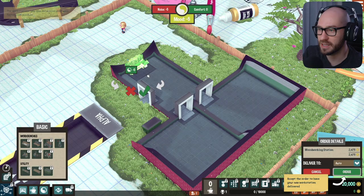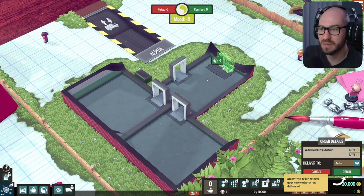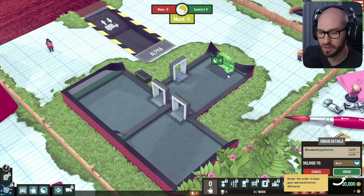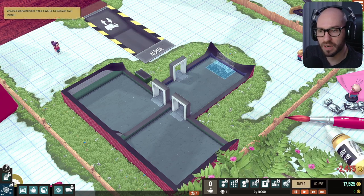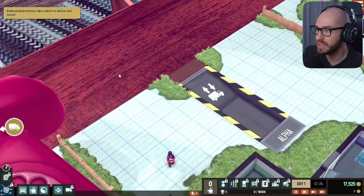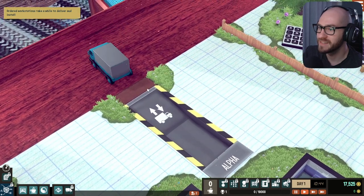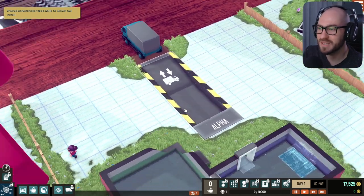Alright, there we go. This one's gonna take some time before it's gonna be built — we gotta accept it. One of my builders is gonna go ahead and place it as we're receiving it. Oh man, this game is so freaking cool. This guy is going to deliver this stuff — order workstation takes a while to deliver and install. Interesting. So we gotta wait for this fella to bring it over and build it in, I guess.